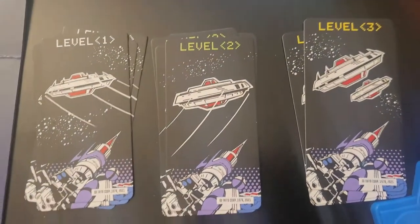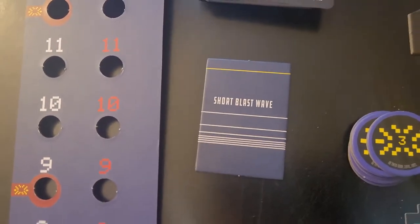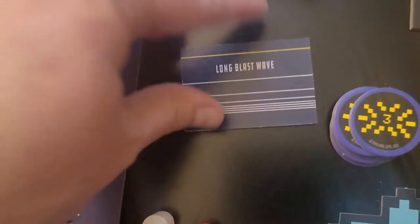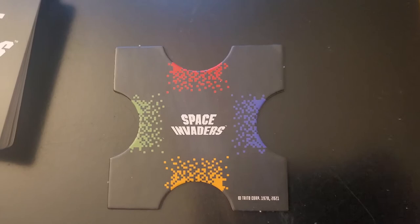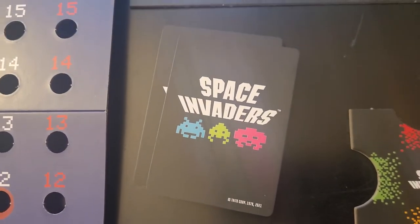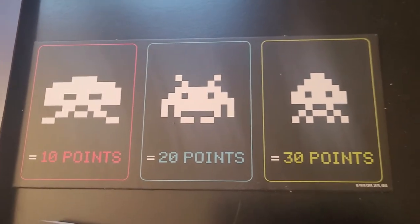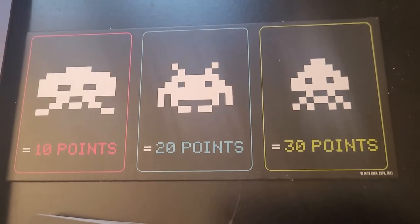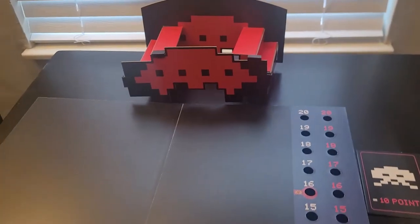You also have level one, two, and three forms that every player gets one of. Then you also have the short blast wave and on the other side the long blast wave, which I'll go over in a moment. You also have your armory. You have the aliens themselves which are these cards, and then you have the area where you store your points after you shoot down those aliens. You put them on here and they turn into points, and then you have your UFO at the top.